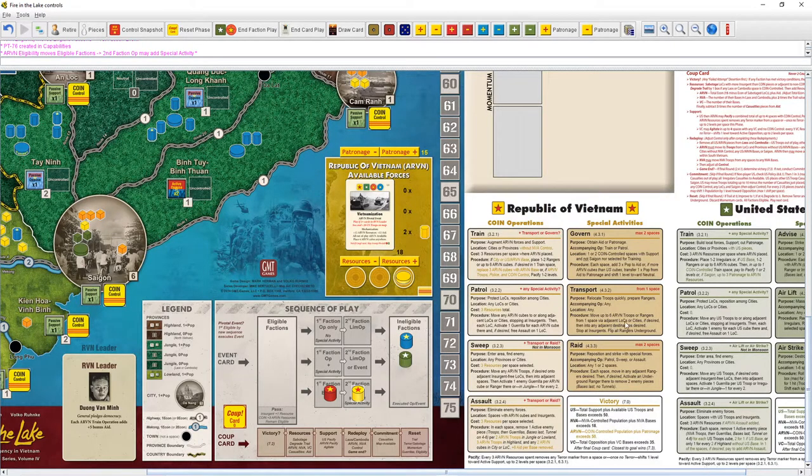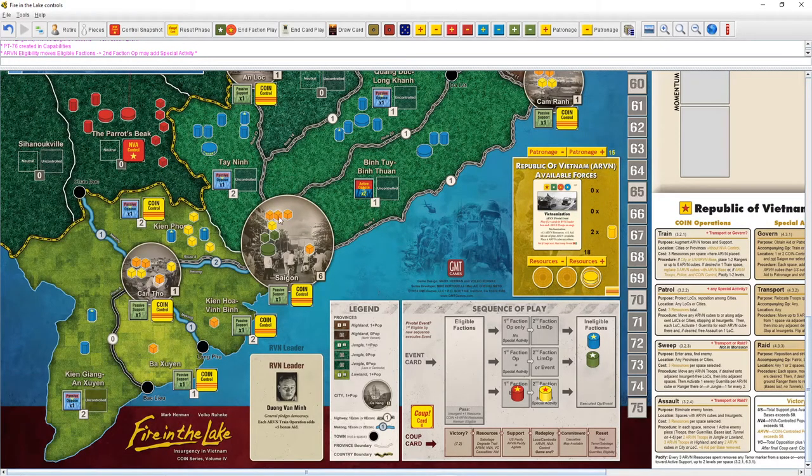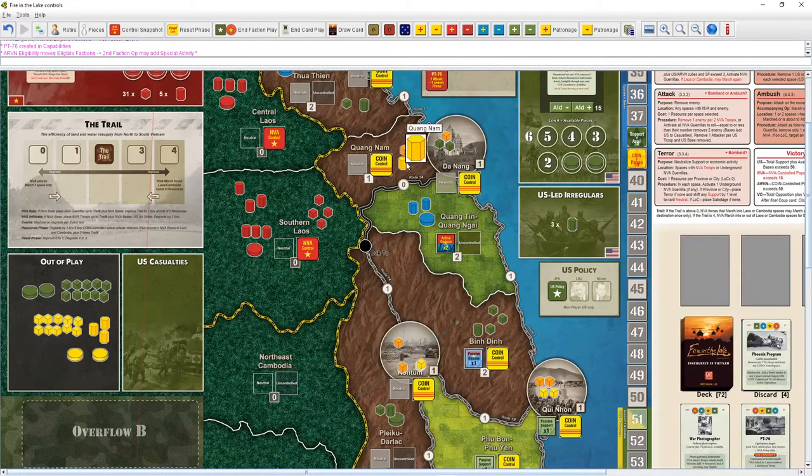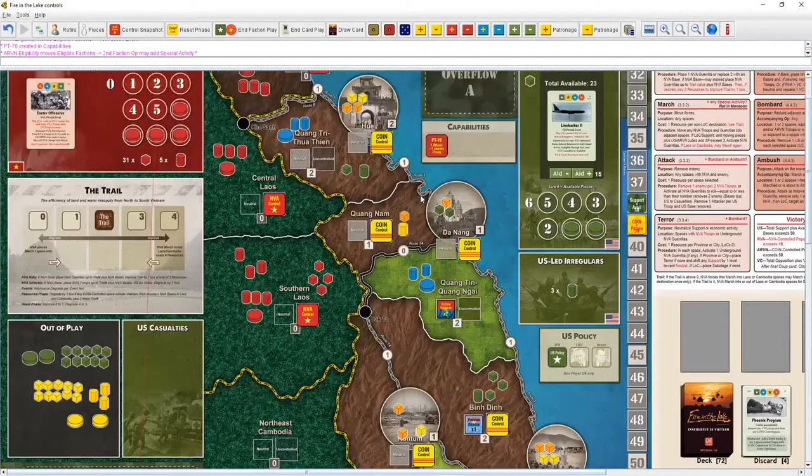Transport moves troops quickly — up to six troops or rangers from one space to adjacent LOCs and cities, and we can flip all rangers underground. Why would rangers be active? Because they've been raiding. Raid — with patrol, sweep, or assault — in one or two spaces: move in an adjacent ranger, if desired activate that underground ranger, and remove two enemy pieces, bases last, no tunnels.